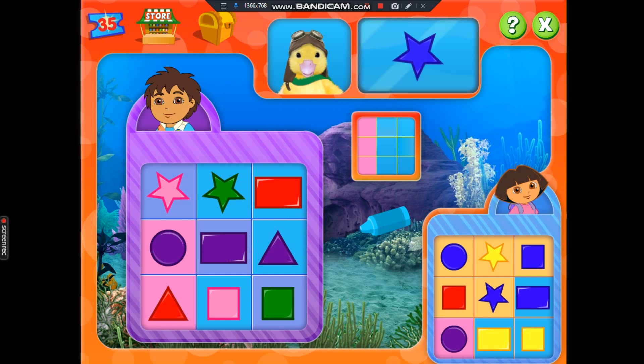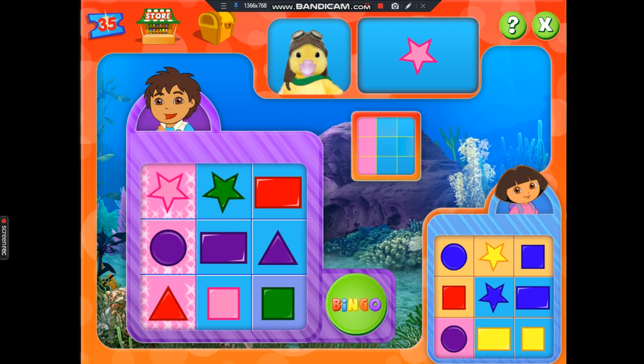Blue star. We got it. We don't have that shape. Purple rectangle. See, we found it. Pink star. Way to go. Click on the button to call bingo. Bingo.